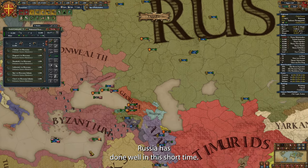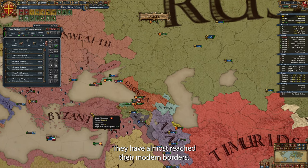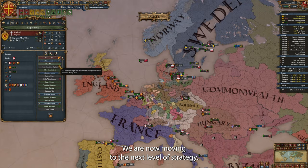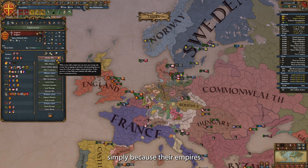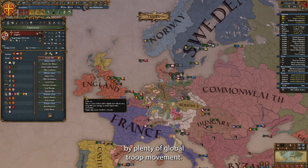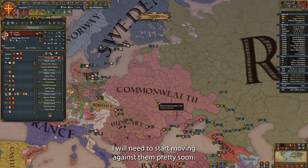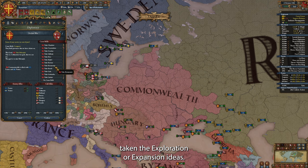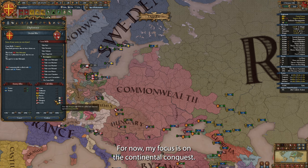Russia has done well in this short time — they have almost reached their modern borders and are still colonizing the Far East, reaching the Pacific very soon. We are now moving to the next level of strategy — every colonizer will now be a strategic threat to me, simply because empires take multiple wars to conquer. I will need to start moving against them pretty soon. Some commenters noticed I haven't taken exploration or expansion ideas — I may still take expansion very late in the game if there is still uncolonized land left. For now, my focus is on the continental conquest.